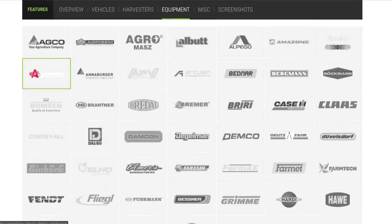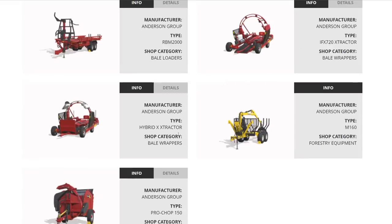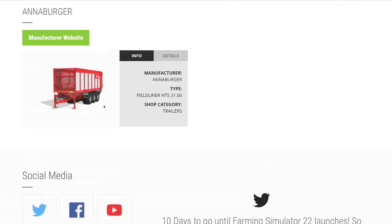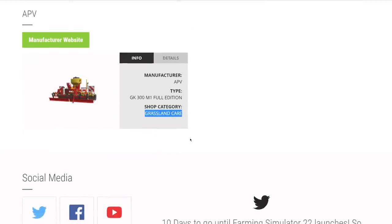From Anderson: the Bio Baler that turns poplars into wood chip bales, a bale pusher for poplar work, a round bale collector, hybrid and extractor models returning from the Anderson DLC, a forestry loader, and the round bale breaker. From Anna Burger, their Field Liner big trailer at 55,000 liters. From APV — not entirely sure what their equipment is, would love to know. From Arcusin, a baby baler stacker, regular bale stacker, and square bale autoloader.